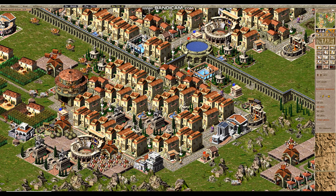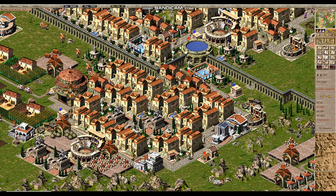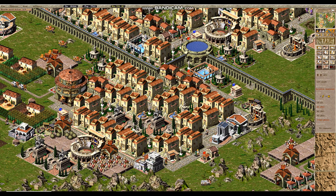You can find custom maps, other tips and tutorials on a site named Caesar 3 Haven. I will provide a link to this website in the description below.